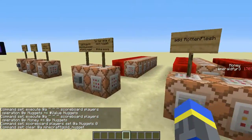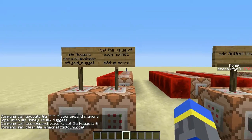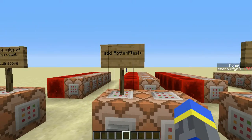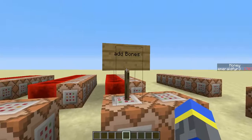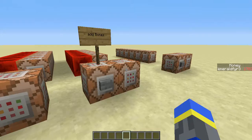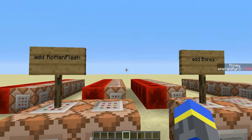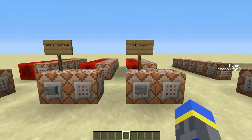So if you wanted to make a map where you're fighting monsters, you can get nuggets for a lot of money. And then you can also automatically get money from mob drops. I have here rotten flesh and bones. I've set the value of rotten flesh to 5 and bones to 10, and these will also add into money. Though if you wanted to, you could just add these into a different objective. So I'm going to go ahead and add these.